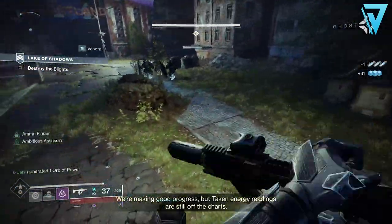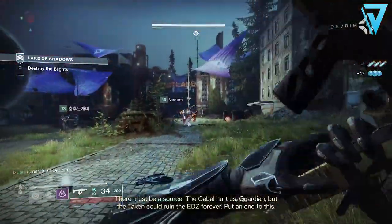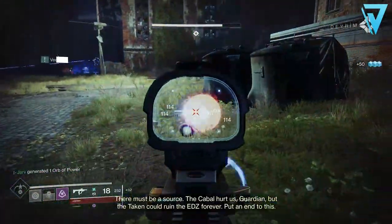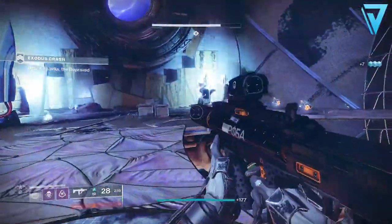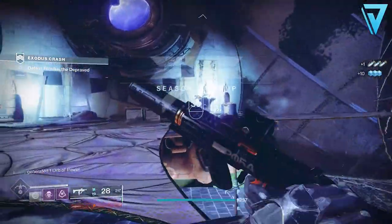Another new season and more currencies to chase and farm inside Destiny 2. With the launch of Season of the Splicer we saw the introduction of decrypted data and also ether, which are critical to the gameplay loop introduced this season via Override, the new six-player matchmade activity. The idea behind this video is to show you the fastest ways to get your hands on both of these currencies so you can repeat that loop as fast as you possibly can.